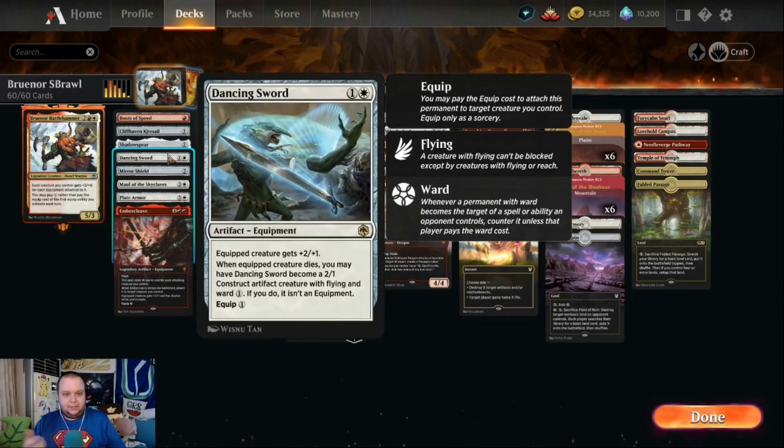Dancing Sword is a two mana equipment that costs one to equip and gives +2/+1. When the equipped creature dies, you can turn it into a 2/1 construct artifact creature with flying and ward one — it's no longer an equipment at that point. So it's an equipment that can turn into a creature in the late game to help you continue beating down.